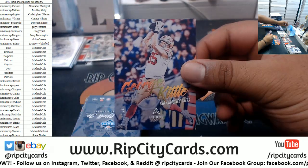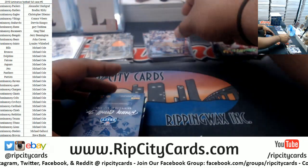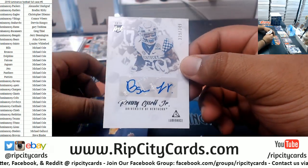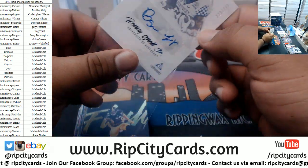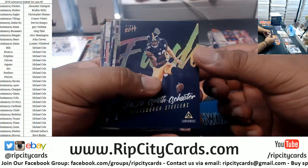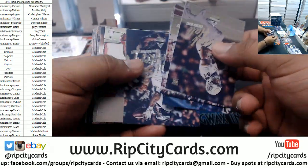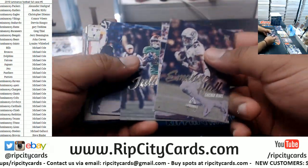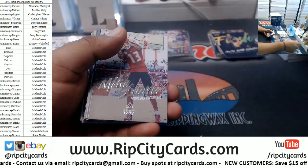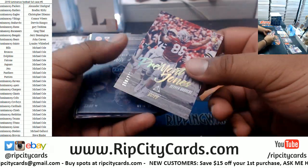We got a George Kittle 275 Niners. Benny Snell Jr. to 349 autograph. JuJu Steelers insert. Sean, what if you end up winning the Mavericks and we pull a JuJu autograph? You'd make some decent money with that bad boy.